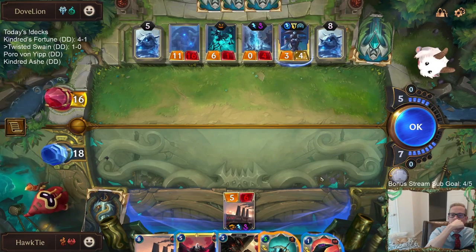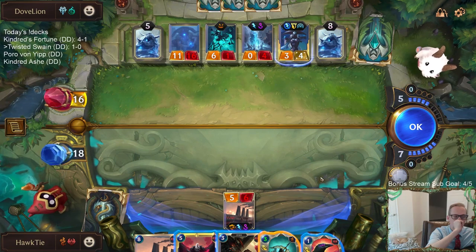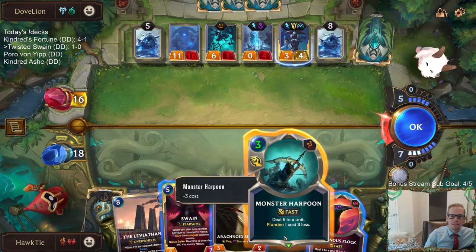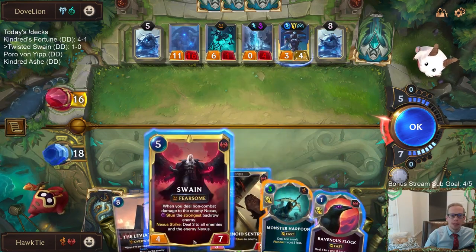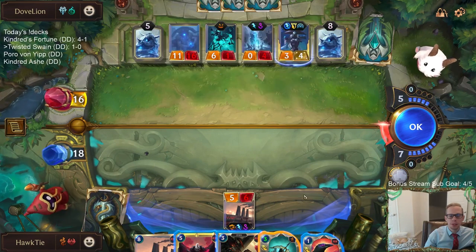I'm one mana short. I need to be able to Harpoon and play Swain - I need to be able to do both of those. These ice pillars giving that Spectral Matron - man.